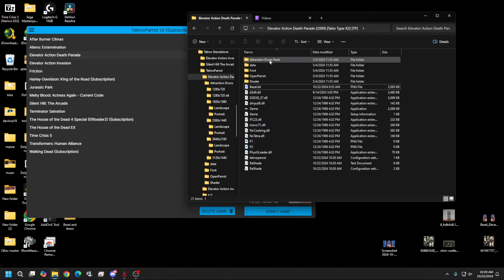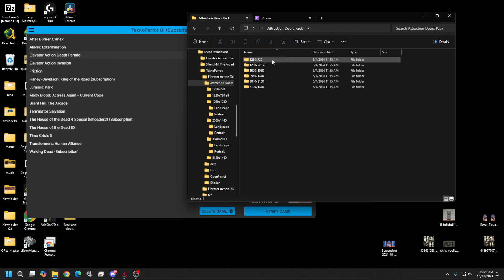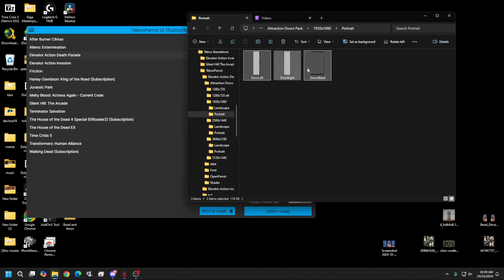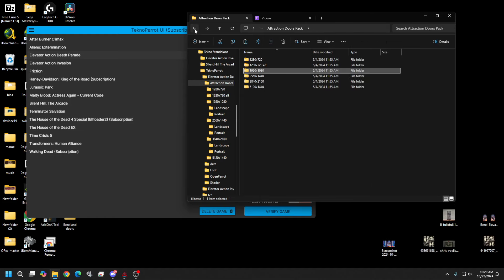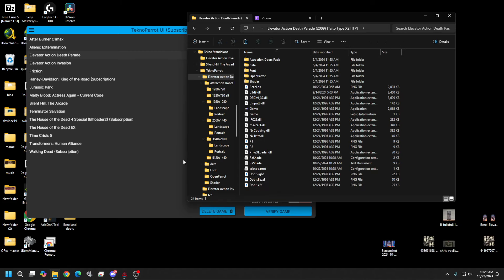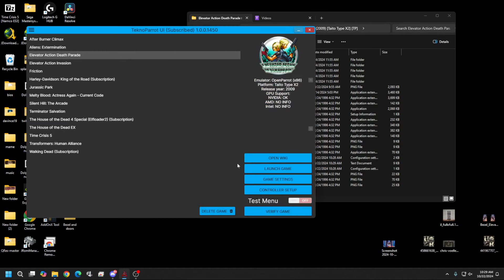Depending on what pack you have you may already have an attraction doors pack. I'll leave the link in the description below so you can use these. Open it up — this is only for the elevator doors. You would just pick one matching the resolution you want to use. I'll go with 1920 by 1080 in portrait. Then you can just right-click, copy all of this, and drop it down into your game folder. Simple enough.